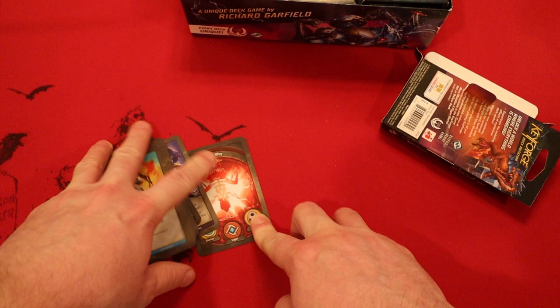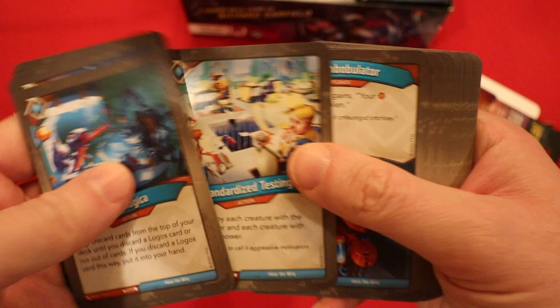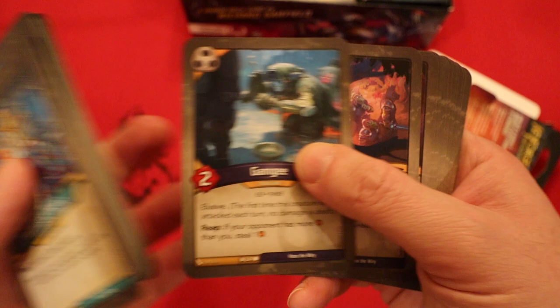This deck had a lot of things that are pretty iffy — an Archivist that isn't going to do too much, a low Saurian creature count. But one thing it has going for it is a lot of amber. Let's pull all of it up. Look at this Saurian house — it also has a lot of things that exalt creatures, meaning we can take that amber as long as we can find a way to kill those creatures.